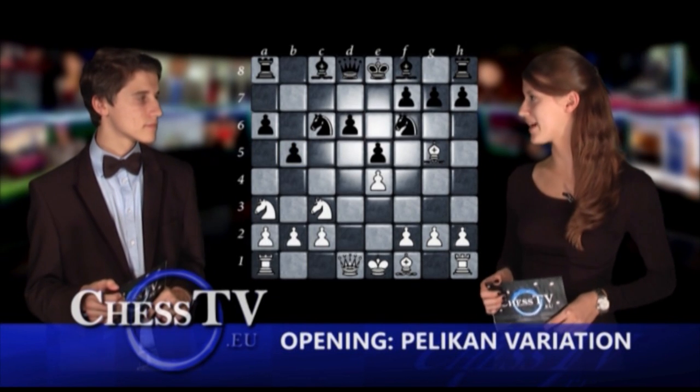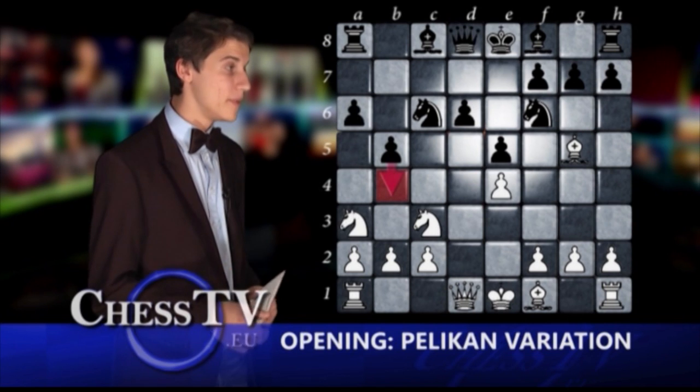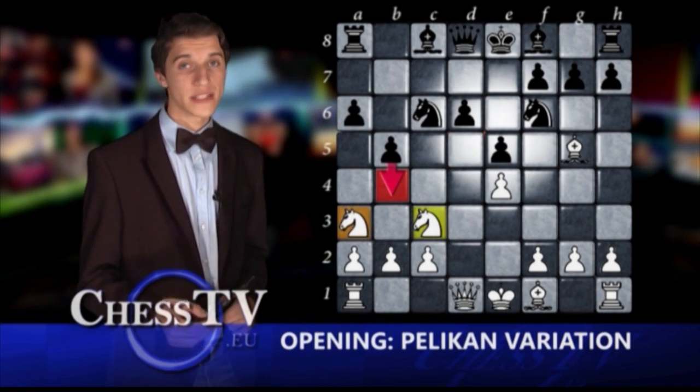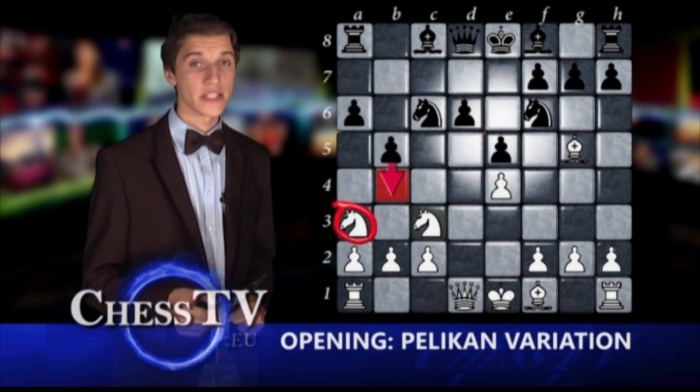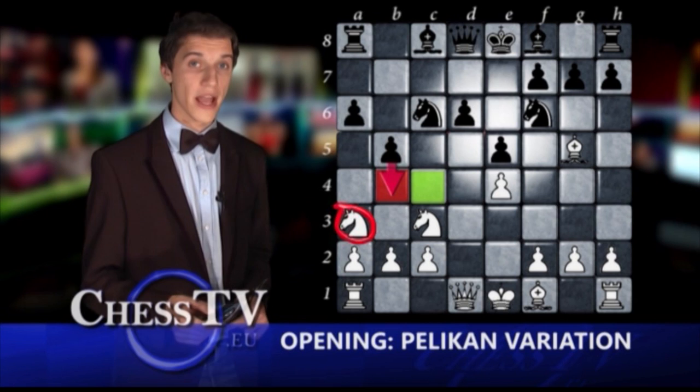What happens now after black's b5? Besides the obvious threat b4, which forks the knights, the move also blocks the white a3 knight from getting to the c4 square, effectively locking the knight to the a3 square.